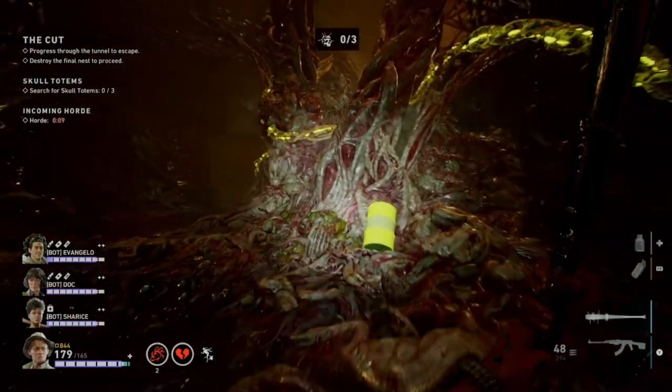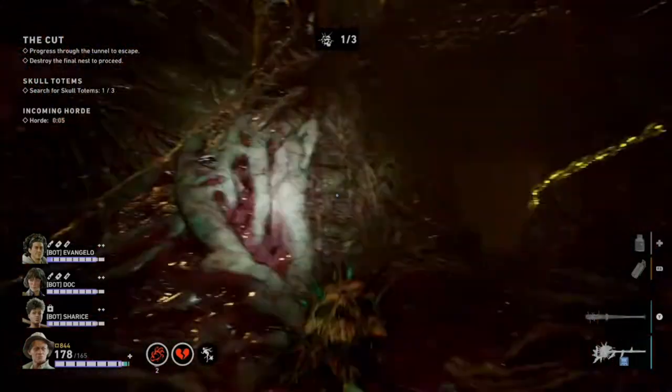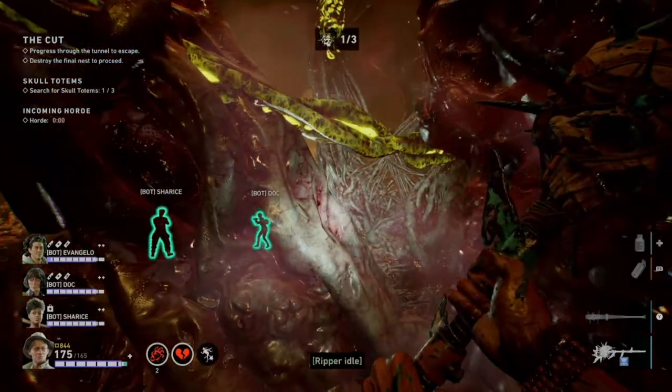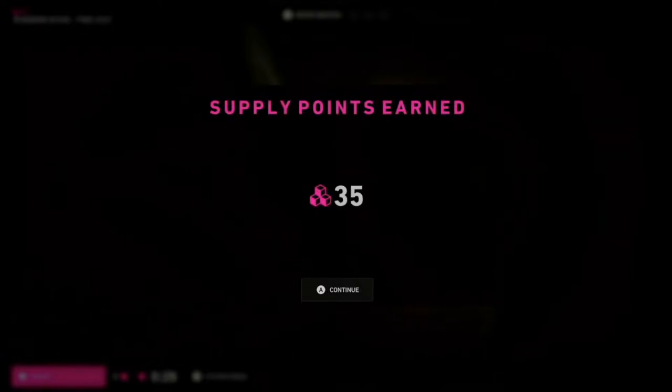The fourth potential totem location is right by the exit — see the vines, it is right over here. I do believe there is a fifth location that can also spawn in this one as well. And that's all the totem and potential inner hive locations for The Cut. You're not guaranteed an inner hive on every run — you have basically the same chance of getting an inner hive as getting a hive location on any given map. I hope that helps.